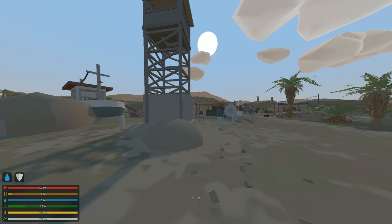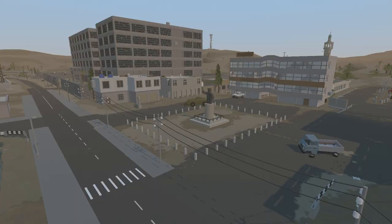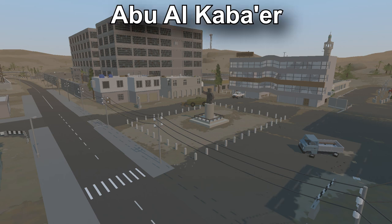Now let's move on to the city — in fact, the only city in the entire map. A key feature of the city is that only the gameplay-oriented parts are included, with many buildings unable to be entered.